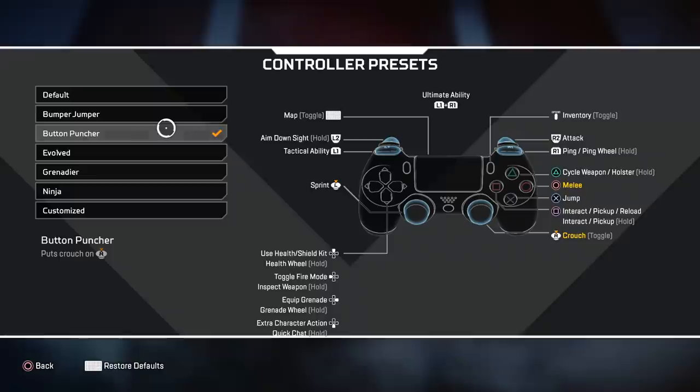A bunch of you might already play on Button Puncher because it makes it easier to crouch while in a gunfight — you don't have to take your finger off aiming. Spamming crouch can make people miss bullets, and most players use it in gunfights to throw the enemy off. I do a lot of crouch shooting in my videos, but only at close ranges because it moves your crosshair up and down, which can throw off your shot at longer ranges.